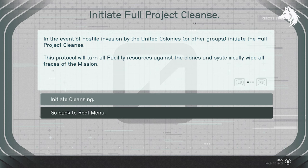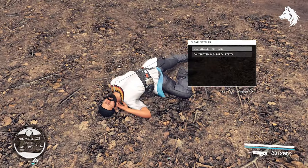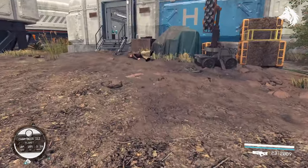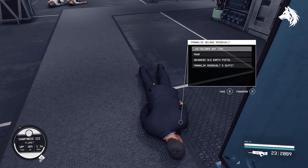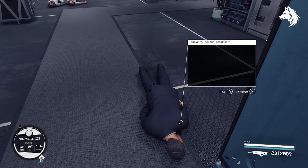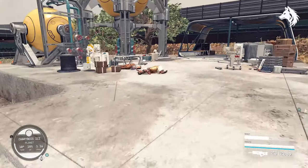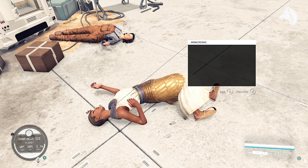The third and most drastic option — the one I chose because my game was bugged — is to initiate a full project cleanse, resulting in the termination of all clones including the potential companion Amelia Earhart. You get 2000 credits for this, but you do get extra loot: you can loot Amelia Earhart's outfit, Queen Amanirenas's outfit, Roosevelt's, and Genghis Khan's — so you'll get all four outfits along with your 2000 credits.